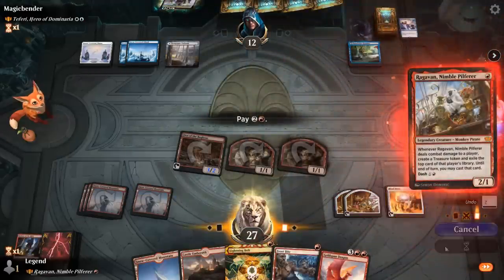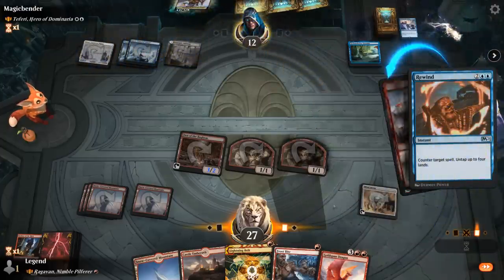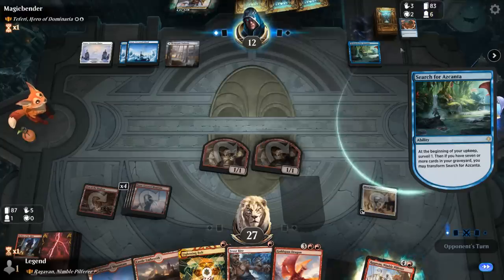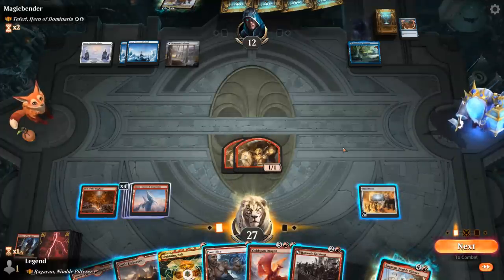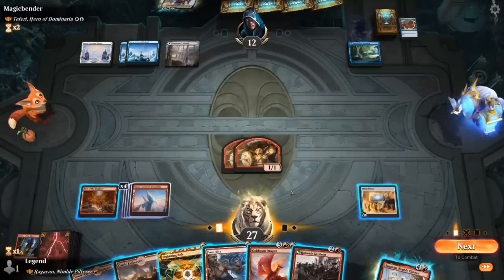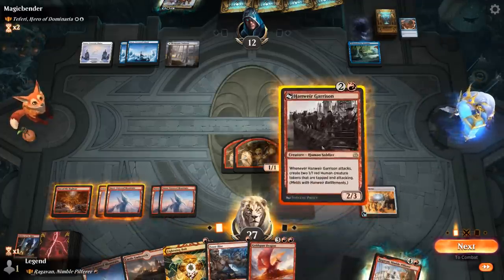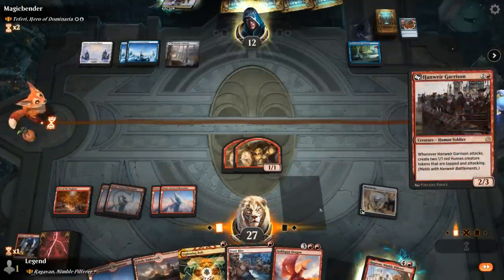We cast Raghavan, and the opponent Rewinds, untapping their lands in the process. Nissa Surge could transform, giving them an extra mana source, but the opponent wants to keep the card on top — so it must be a good one. We animate Den once again, and with Castle Embereth we can activate it to pump up our Goblins and still play Garrison afterward. That's a good compromise. The opponent did have a Wandering Emperor after all — glad we didn't attack with Den. The opponent makes a Samurai. We could pump with Castle and take out the Samurai, or use both burn spells for the Samurai and the Wandering Emperor. Let's let them block and just use Castle.